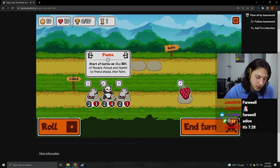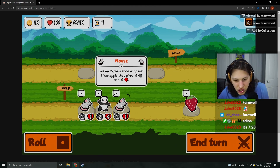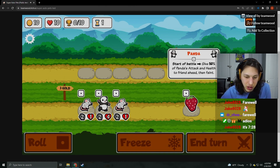Okay, now I have to read. This is where the game gets interesting — I have to figure out how to read. Mouse: sell. Replace shop food with one free apple that gives plus one, one. I feel like that's actually sick. I love that. Okay, Panasera Battle: get 50% of Panda's attack and health to the front of the head, then faint. I'm going to try this and stack these.